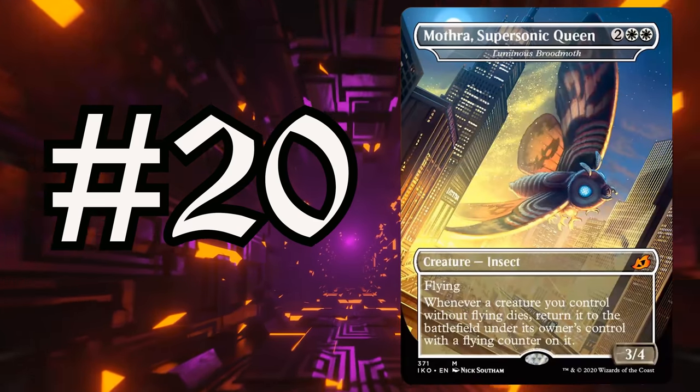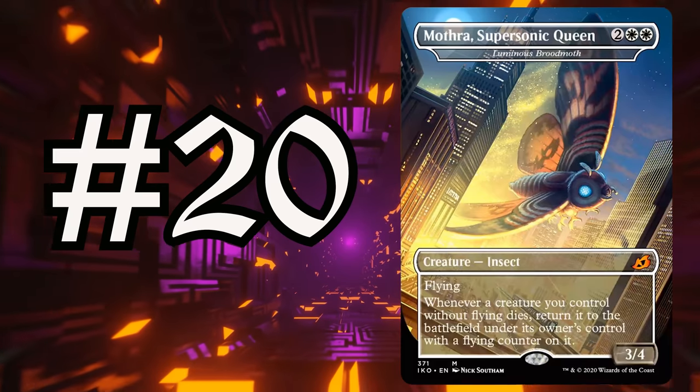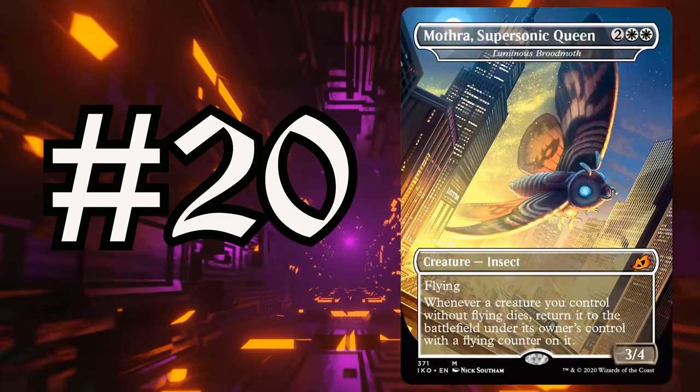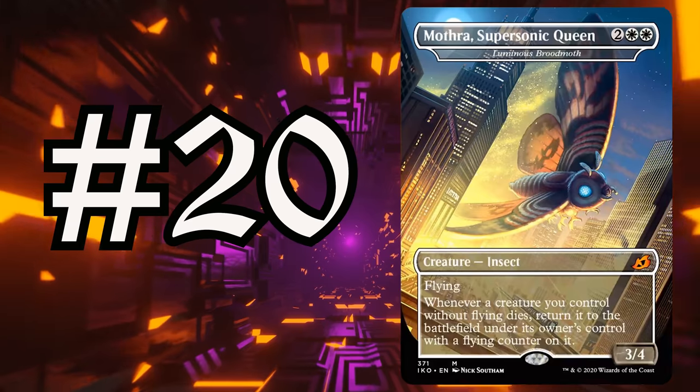Now into the top ten — the real heavy hitters of 2020. Number 10 is Luminous Broodmoth, a.k.a. Mothra, Super Sonic Queen. Two, white, white for a 3/4 flyer. If a creature you control without flying dies, you get it back with flying. All your creatures come back with flying — if you're on the ground and most of your creatures are on the ground, you're going to feel awesome. You just get a second life. Throw Sacrifice Outlets in your deck and you can take advantage of this so easily — ETBs, death triggers, you have it all. The only tiny complaint: if this were legendary, it'd be awesome. I would have built a deck around this. But it's not — it's a gigantic bug. There's only one Mothra.